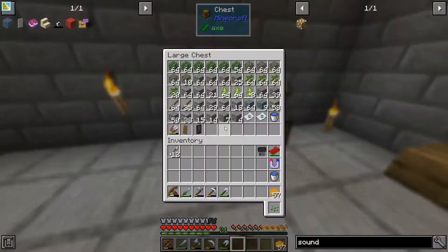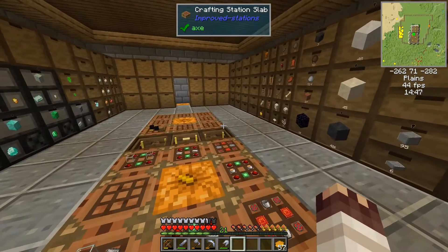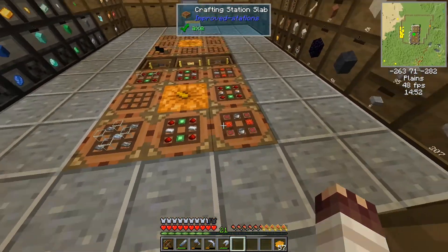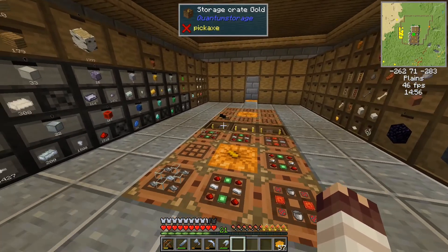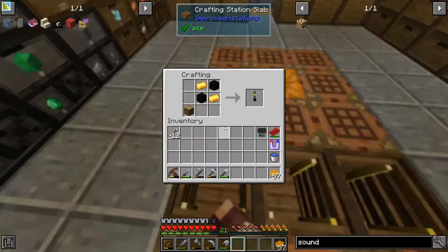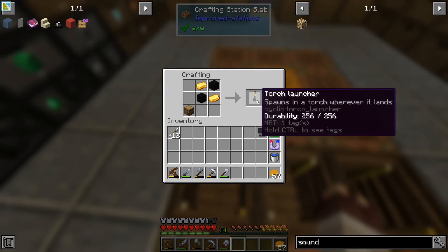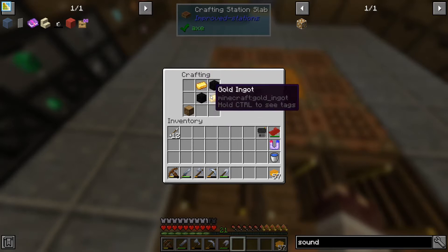Loads of stuff to do and we've also got some toys to play with today. First toy is this one — it's a torch launcher. It costs a couple of blocks of coal and some gold.